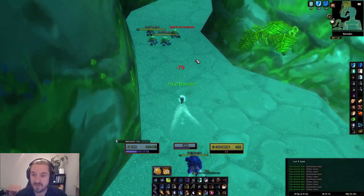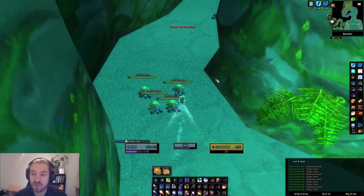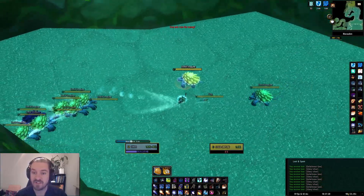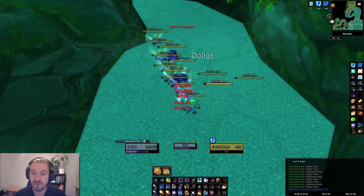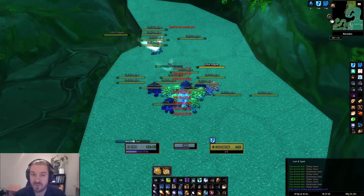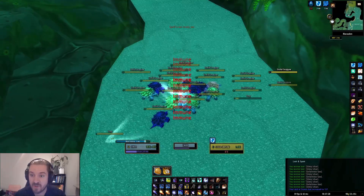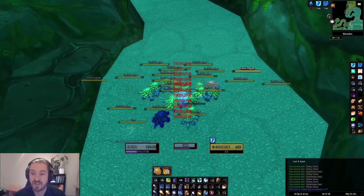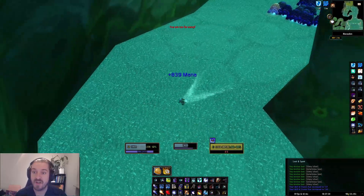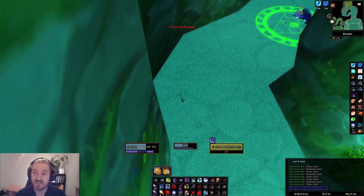Reaching this pack — again cone of cold, pull them with whatever technique you have. Then what I like to do is go into my block here and wait for all the mobs to stack up. You can see the last mobs come — I wait for most of them to hit, get out of the block, and instantly frost nova them all, then start my rotation of blizzarding.